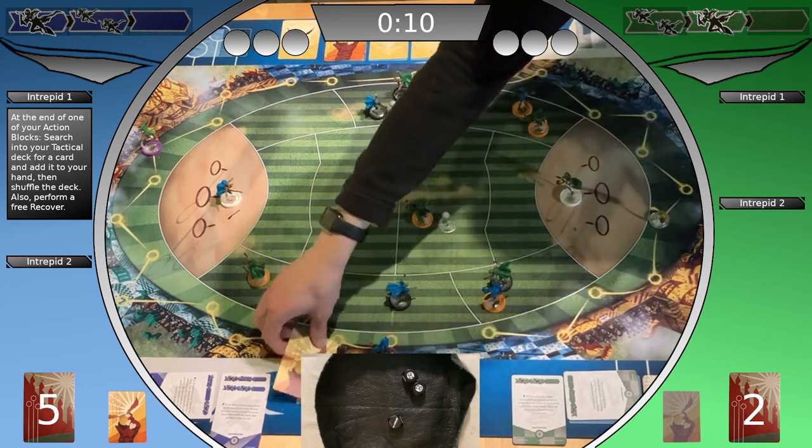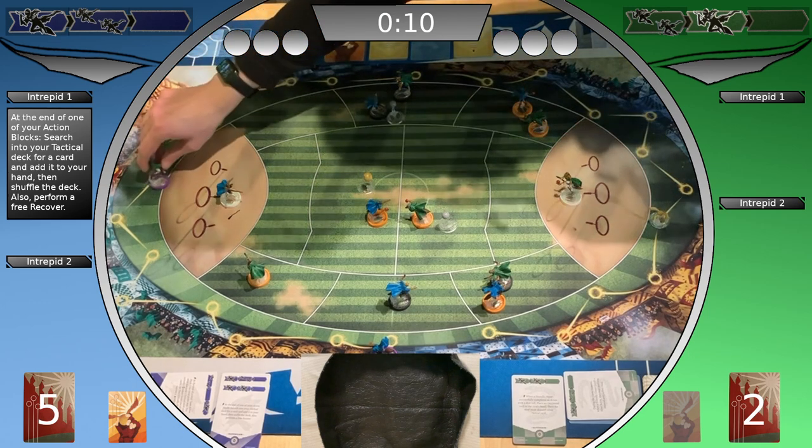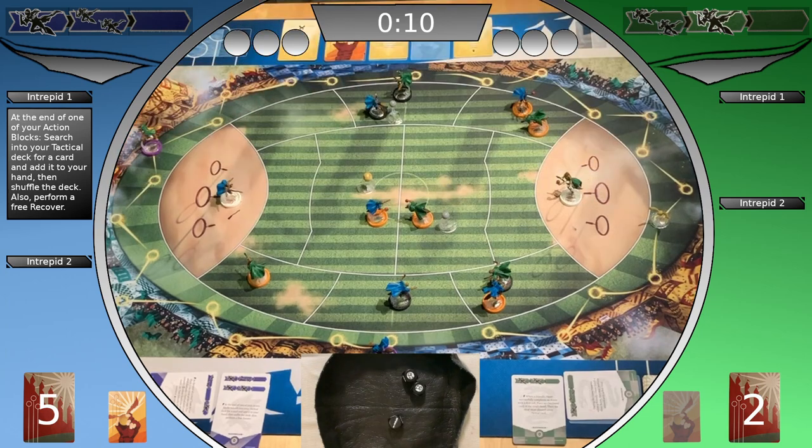The Ravenclaw player chooses a snitch card to activate with the slipstreaming card. Because the chaser is lagged, it performs Obstruct two and Accelerate with one purple die instead of black, because of the intrepid move. Reveal a card.